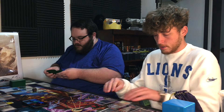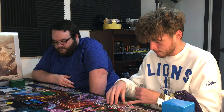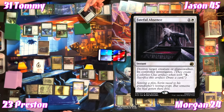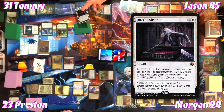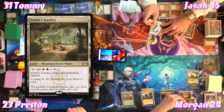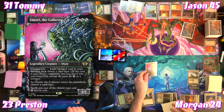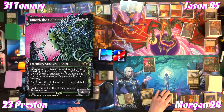Jason, not wanting to discard, spends one white and one to destroy Tommy's Vivien planeswalker. Tommy gets to investigate — a Clue token — as consolation. Morgan plays Jetmir's Triumph to put into hand. For four, Morgan casts Umori the Collector, a 4/5. On ETB, choosing creatures — his creatures now cost one less to cast.